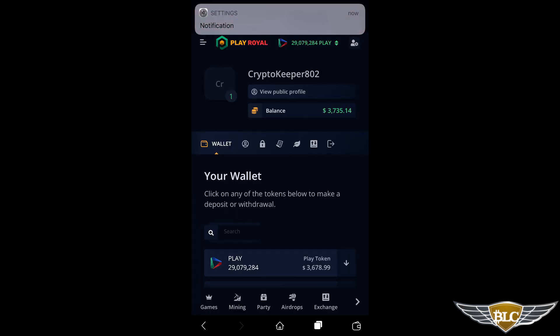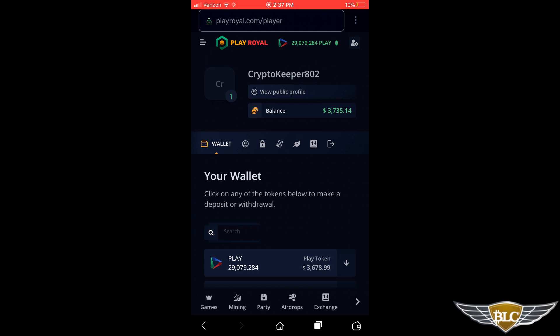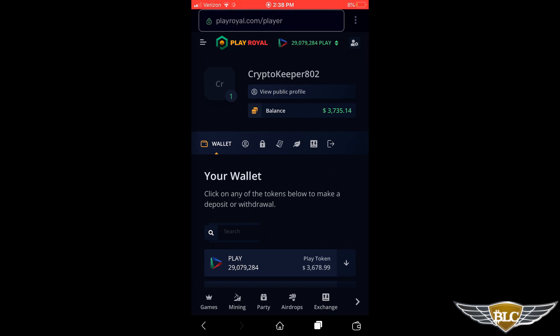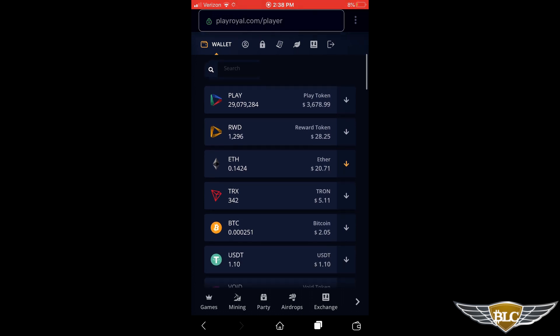Another route to getting Play tokens into your PlayRoyal account is to just deposit Tron, Bitcoin, or any other supported cryptocurrency and then use the in-house exchange to trade for them. This is an easy and highly recommended way — from my experience it's much easier to trade tokens for profit on PlayRoyal than to withdraw to your Tron Wallet and go use TronTrade. Scrolling down past the Play wallet, we'll see the other deposit options for the five main supported cryptocurrencies. I have some currency in all of them from using the platform and receiving airdrops for quite a while. I tend to withdraw other currencies to my wallet over time when they accumulate, since I mostly game using Play tokens.